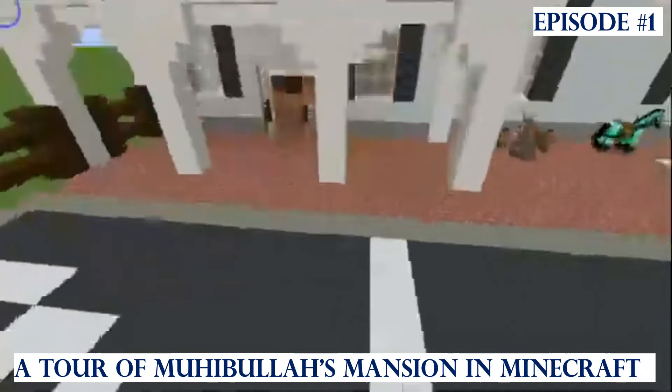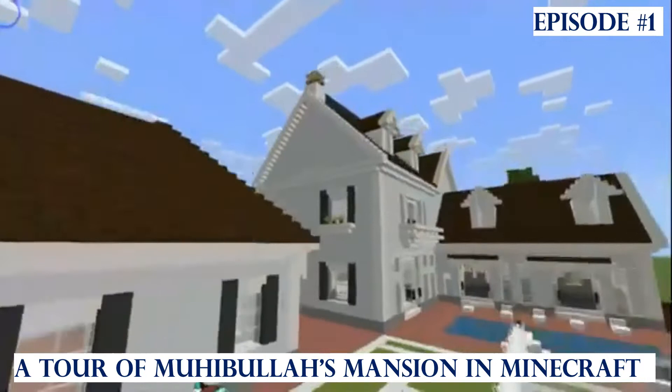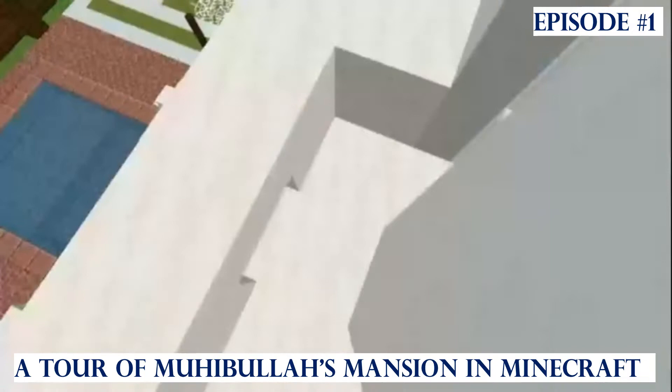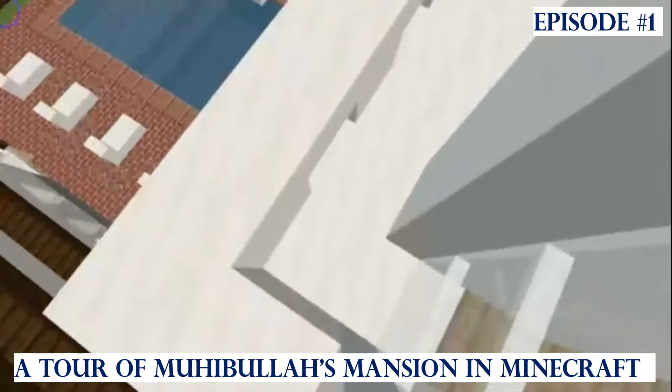There's another basketball hoop over there. And this porch is actually coming out of the garage with a nice archway — looks pretty nice. I also got some plant decorations right here. And we've got this balcony — this is actually the only balcony. One of my other mansions had a balcony on every window, but I prefer just one balcony.